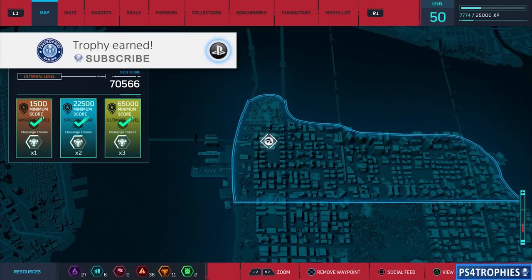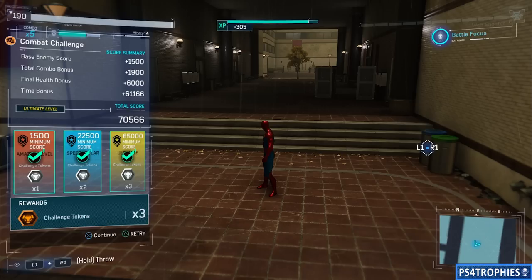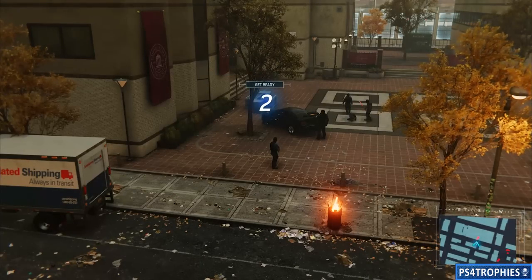Hello everyone, Brian here for PS4 Trophies. I'm going to walk you through the ultimate level of all four combat challenges, starting at the northern one in Harlem. Completing it to the ultimate level will unlock six challenge tokens, which you use to upgrade gear and gadgets. Here is the final scorecard — we need 65,000 points for ultimate level, and 61,000 of that is tied to the time, so it's critical to do it quickly.